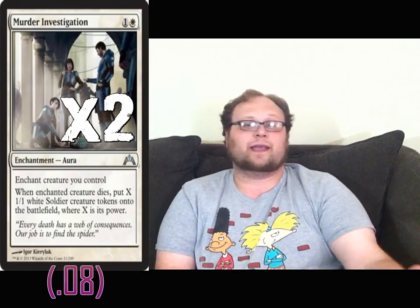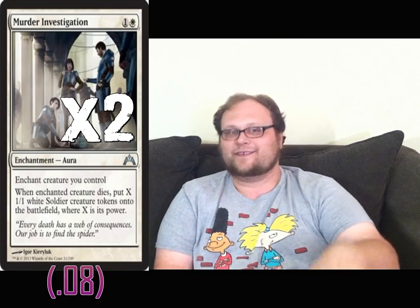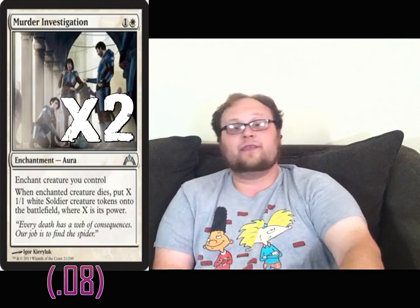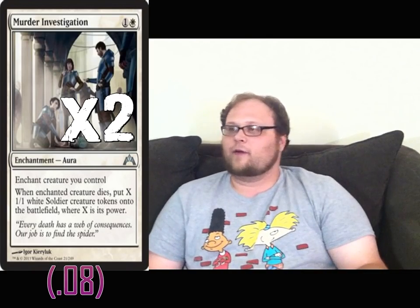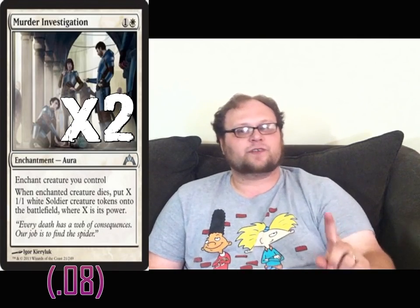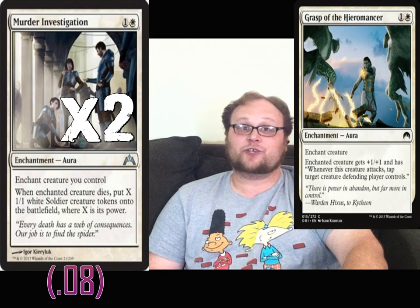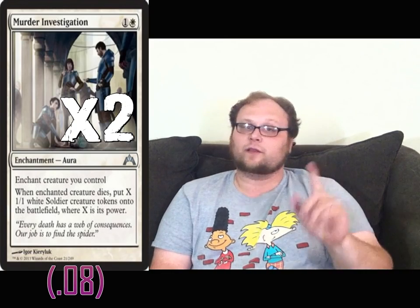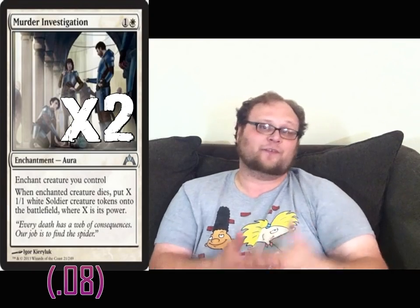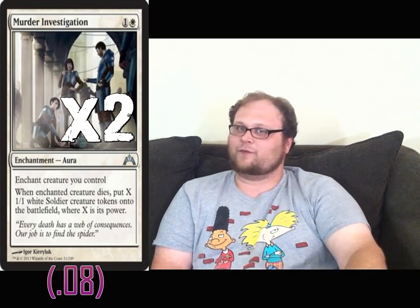We're also playing two Murder Investigation in the deck. Our opponents are going to try and kill our Graceblade as priority number one — it's like a two, three, or four-for-one against us. If we can stick a Murder Investigation on the thing, that really helps us out — we lose a Graceblade, get four tokens, then spread out our Auras. Murder Investigation has been really good, though sometimes they'll kill the Artisan in response to casting it, which really sucks. But we're running some protection, so we don't have to worry about it as much.